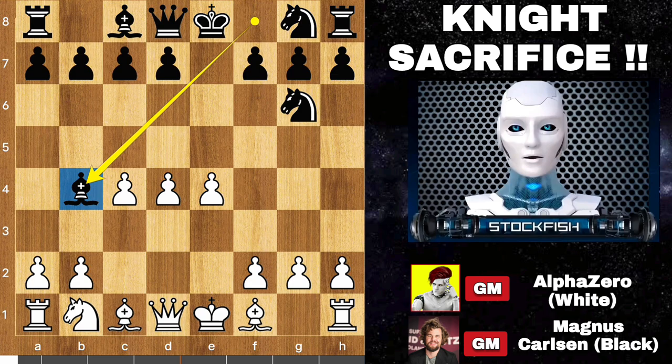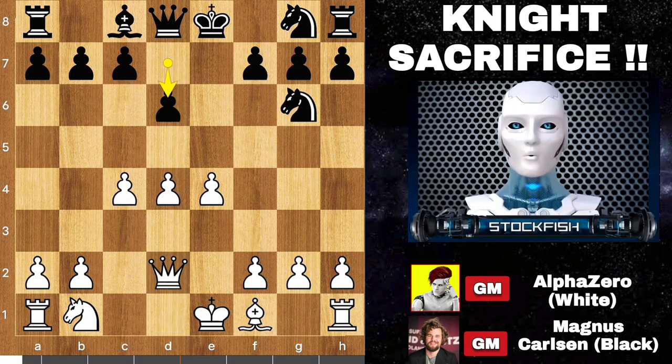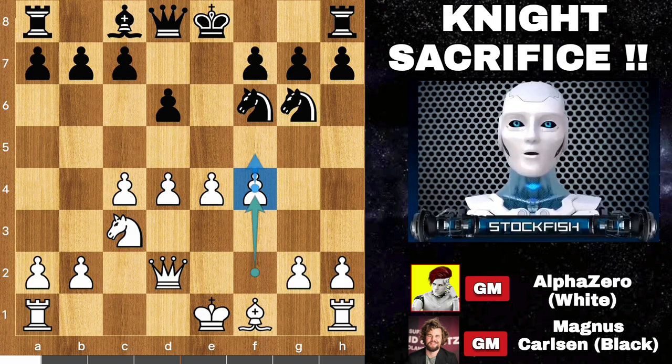Bishop to b4 check. AlphaZero played bishop d2, Magnus takes the bishop. When you are a piece up, you should exchange all the opponent's pieces so your opponent will not get a chance to make progress. We have queen takes d2, d6 by Magnus, knight goes to c3, knight comes to f6, AlphaZero played f4. The idea behind f4 is to push the pawn and create space for the queen, then push the remaining pawns on the kingside.